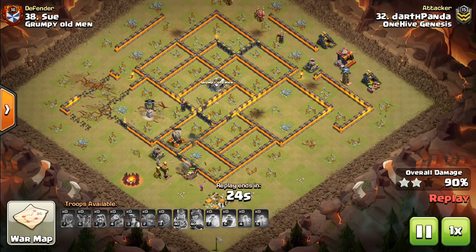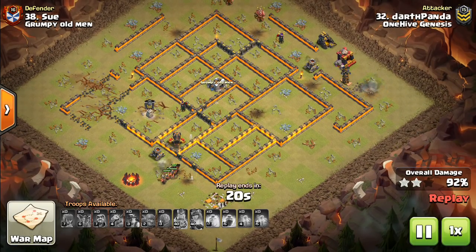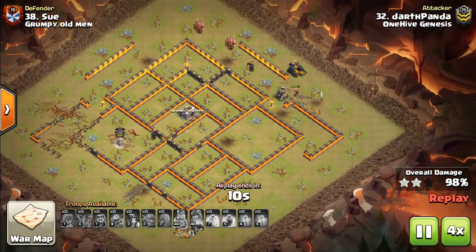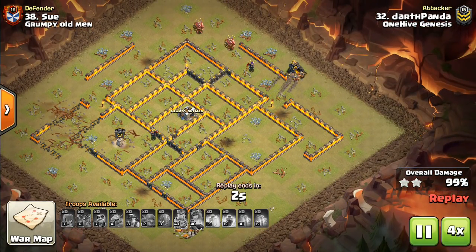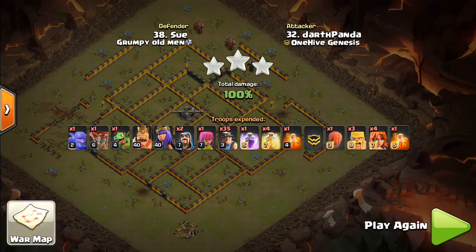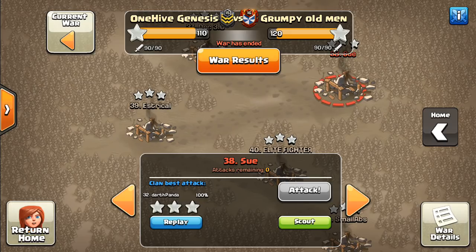Can you get good value from your siege machine, particularly the Stone Slammer? If that's all true, then more often than not you can three-star the base. So we'll fast forward to the end — just a few more buildings to take out, but a very nice attack. I think with all the dragon craziness that people are using, miners are being overlooked a little bit.